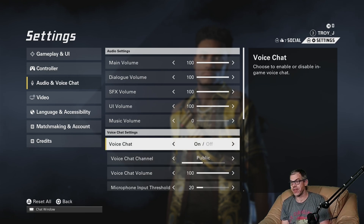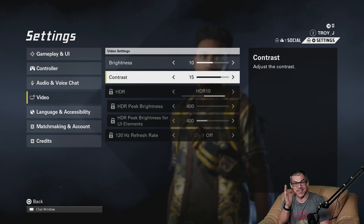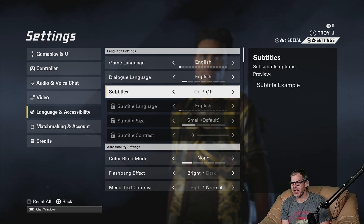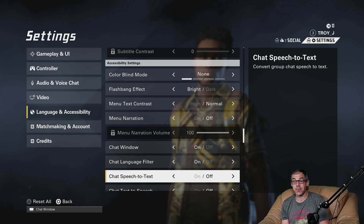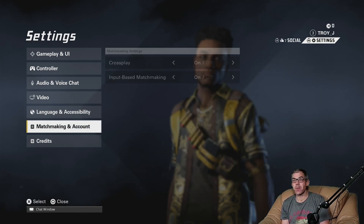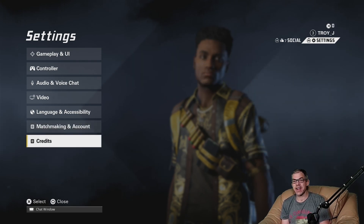Voice chat: I say turn it off unless it's help-focused — I don't think there's a strong community of positive people out there. Brightness and contrast: I've set it up for me, but I've got two studio lights — take the time to set it up yourself; hopefully you've got some HDR goodness available. Language and accessibility: English, English. Subtitles: off. Colorblind: no thanks, but if you suffer from colorblindness there are a few options to tweak around. Flashbang effect: bright is fine. No menu narration. Chat window on. Text to speech: off. Matchmaking crossplay: I leave it on for quicker matches, but if you don't like keyboard and mouse players you might want to disable that. Input matchmaking is on.